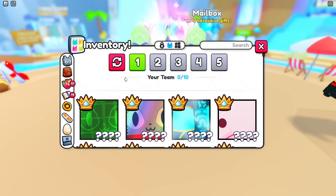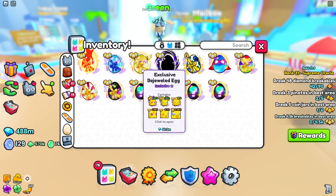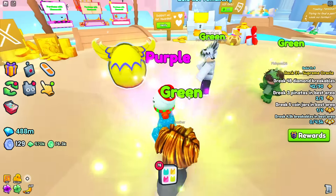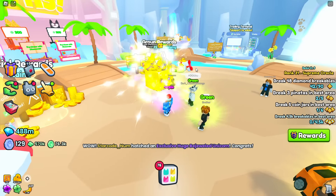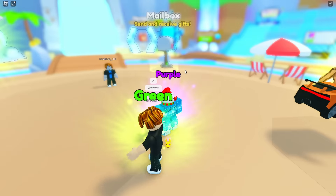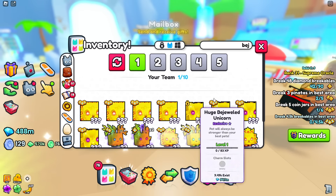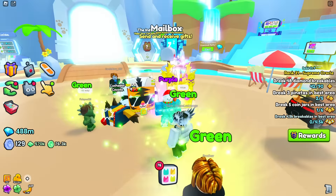We got a rainbow bejeweled unicorn — the unicorn is the easiest one to get and we got a rainbow version! Let's hatch one more. Oh my god — we just got a bejeweled unicorn huge! We are off to such a good start. Keep this going because if we do, maybe who knows, we'll get a titanic.